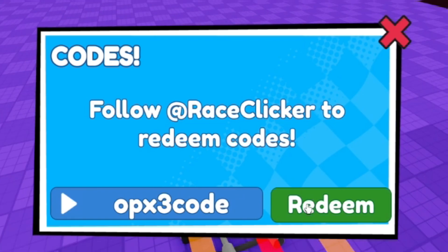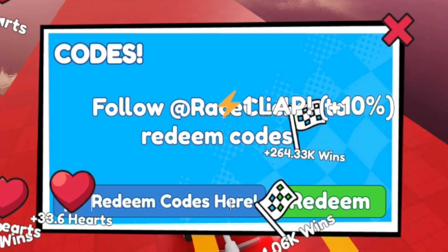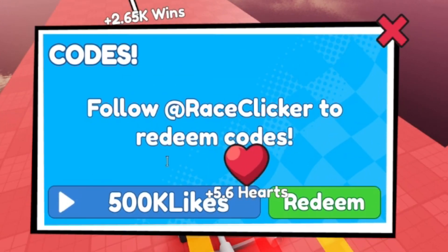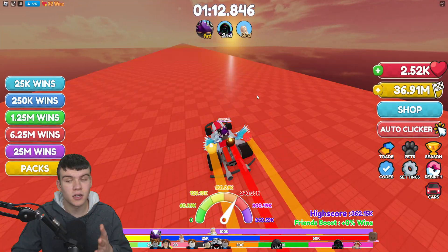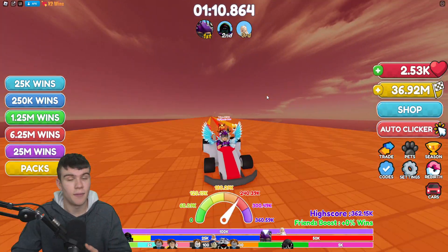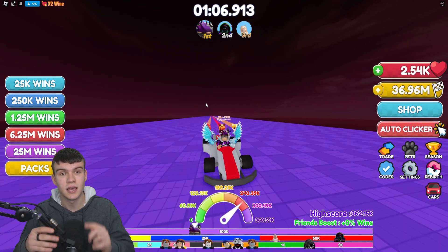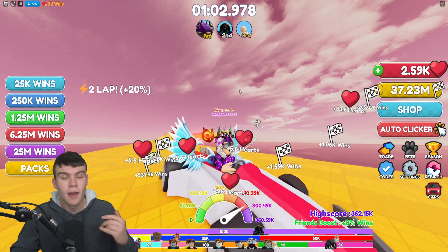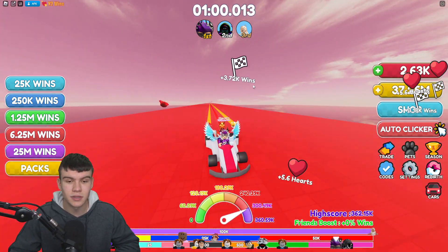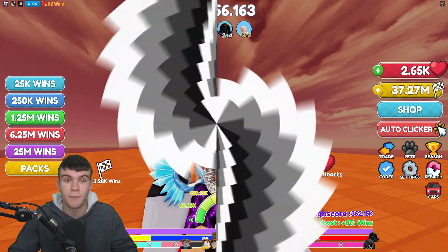Next we have the code opxfreecode — redeem that one. And finally, our last code today is 500klikes — redeem that one for some wins. And that's going to be it for this Race Clicker codes video. Whenever this game updates or releases new working codes I'll make new videos showing you all of them, so stay tuned. Hope you enjoyed — if you did, be sure to like and subscribe for support. Peace out.